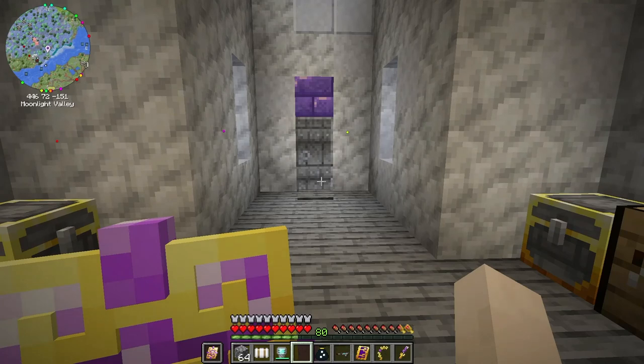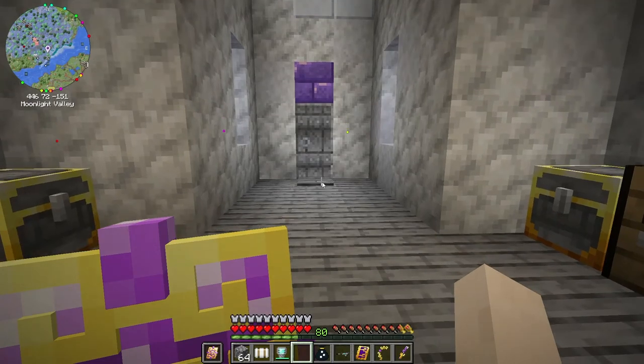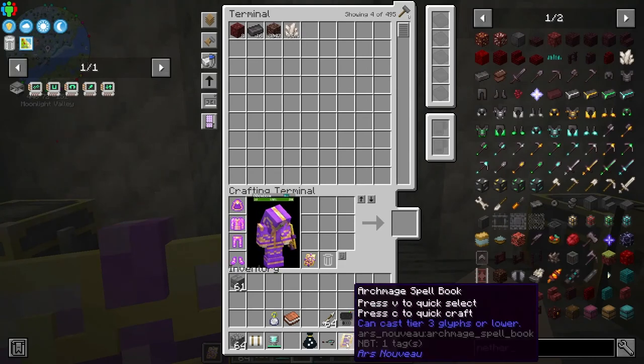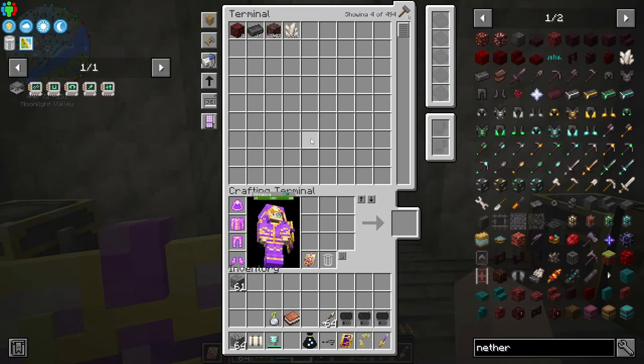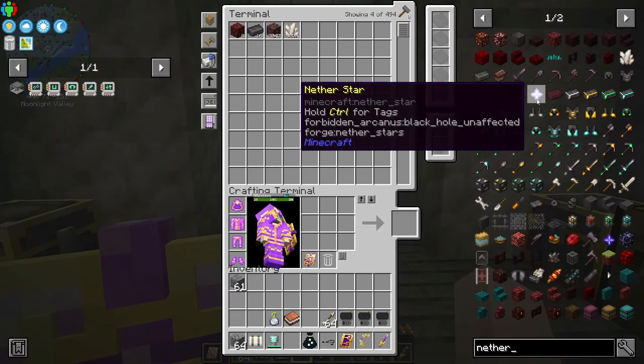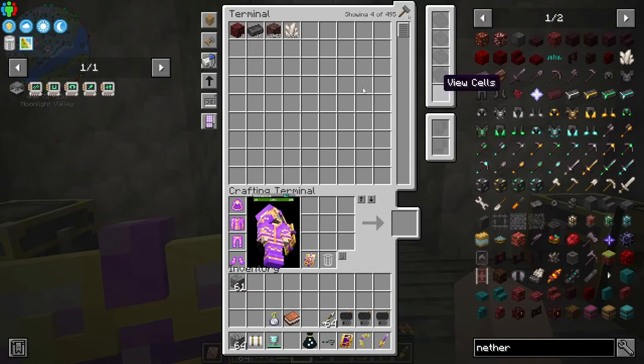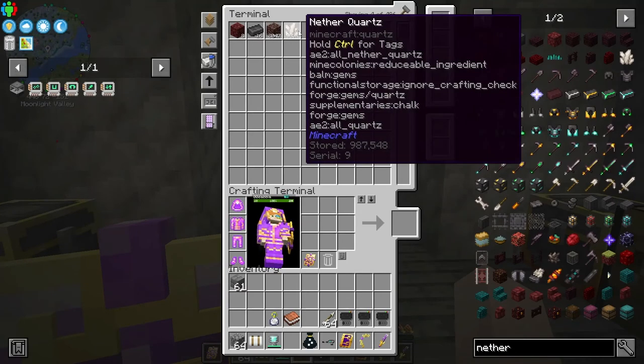Maybe next episode we'll be doing the Gaia fight. I don't know if I'm going to have enough time to get some Terra Steel going to be able to summon that. Plus I have to make a beacon - yeah, remember, I have to make a beacon, which is a nether star. I don't know how many nether stars I have. I would say I used my last one on my spell book. That's not good. So I won't be able to do the Gaia fight until I reset up my wither area, because I tore it down to build the mega super ultra mega base.